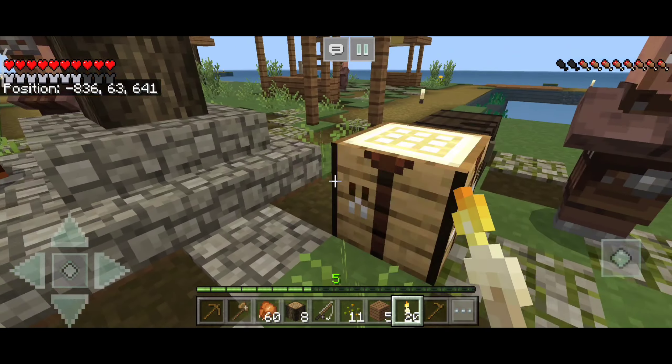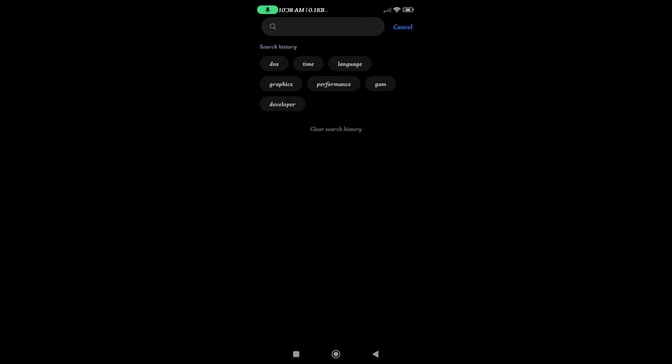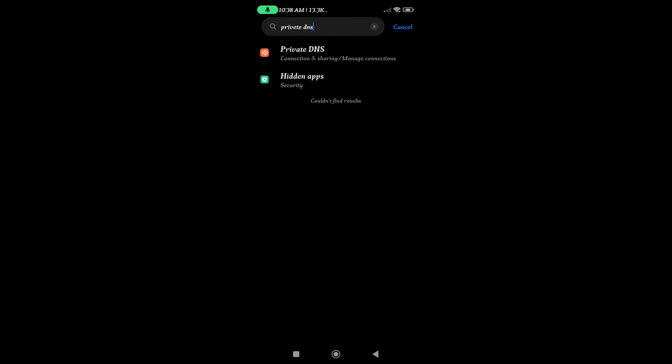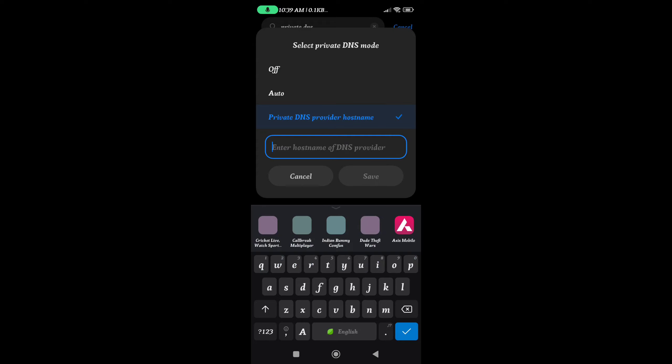This is going to be the shortest video I've made. All you have to do is go to Settings, then search for Private DNS. Click on the Private DNS option — yours is going to be on off mode or auto mode. You have to click on Private DNS Provider, and in here you have to type in: